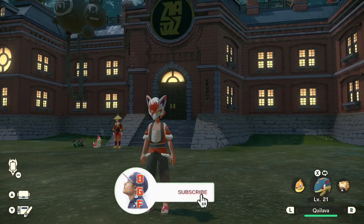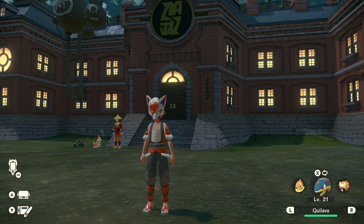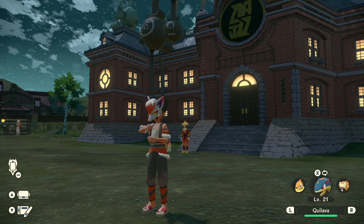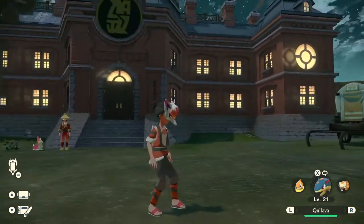What is up guys, I'm Daddy Gamer Fred and welcome back to the continuation of this video where I'm going to show you guys how to get all of the whips inside of every specific location. This location we're going to be going over right now is Jubal Life City, the main town, the sub area of the game.